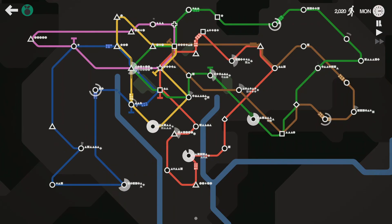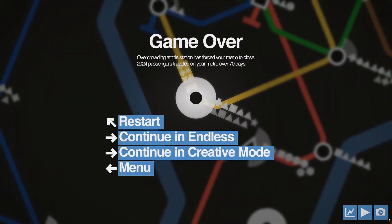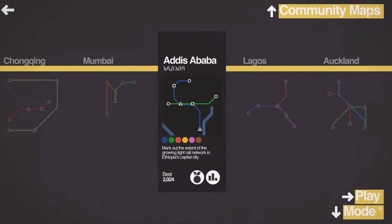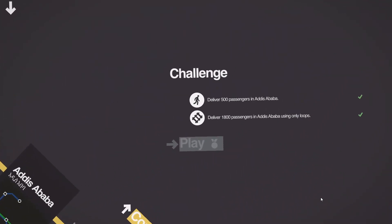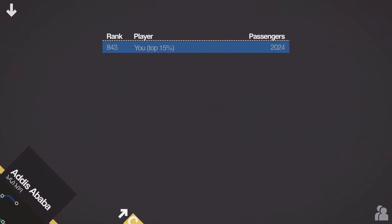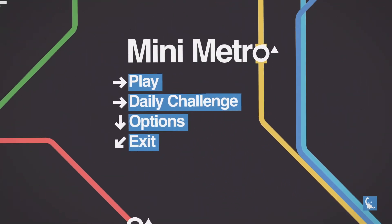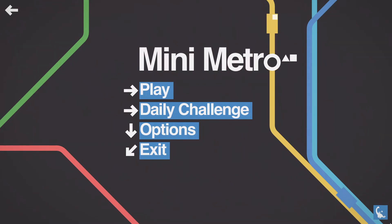I don't think the train will spawn in time. Yeah, we didn't make it past that point. But anyway, I'm happy we completed the challenge for this map — Addis Ababa, deliver 1800 passengers. I'm happy we made it to the top 15. I could do better but I don't have the patience. Thank you for watching — have fun, take care of yourselves, and keep on gaming!